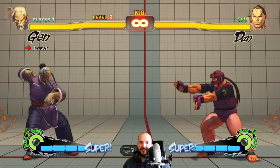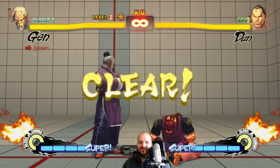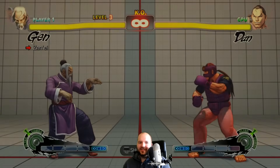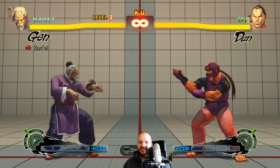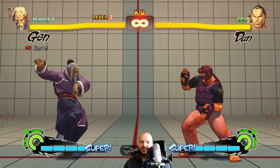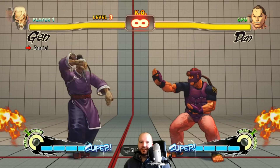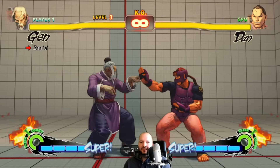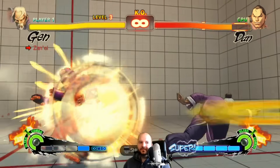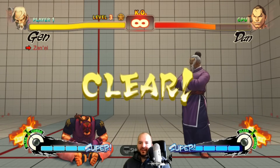Do we have to be in kick mode for this? They don't tell you what stance you have to be in for these moves. In case you don't know, Gen has two stances: this is the mantis stance — his punch stance. This is the crane stance. In mantis stance he's a motion character; in crane stance he's a charge character. He's pretty complicated.